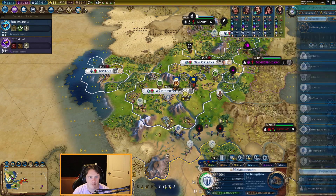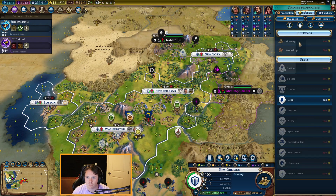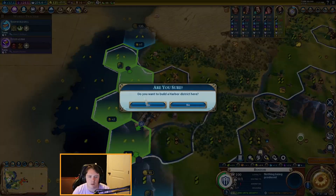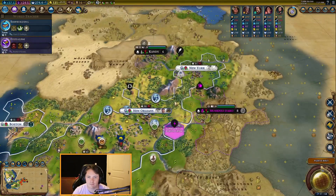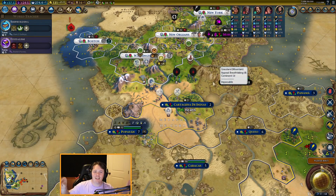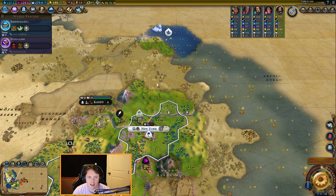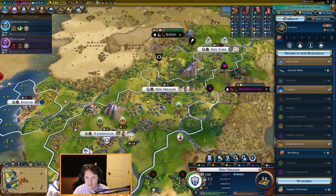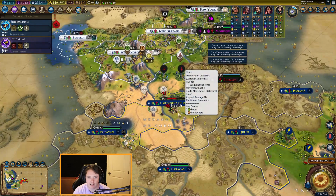One more turn till we can build another industrial zone — for now, build the Battering Ram. We got the Industrial Zone, which means we got a free Man-at-Arms! Folks watching this video, the moment you have all been waiting for — we are declaring war on Grand Columbia. Surprise! He had no idea what's happening. He didn't even have time to prepare. He's just melting. We'll keep the horse out of there but everyone else is going to take the city and it's going to be glorious. There's lots of units down here that aren't doing a whole lot — they'll come and kill Cardiff or something.